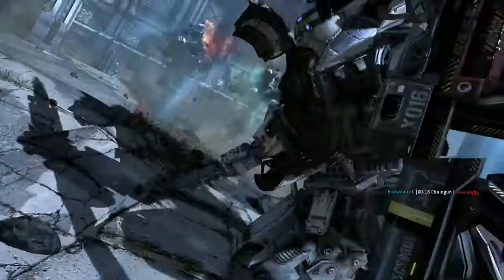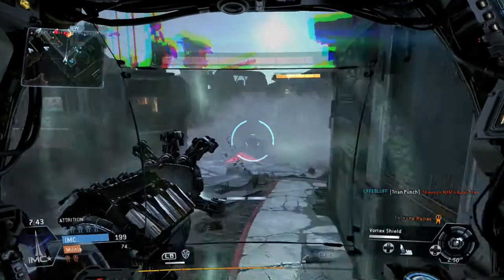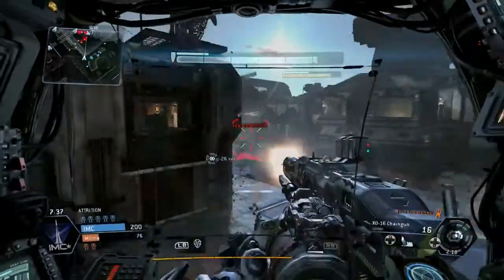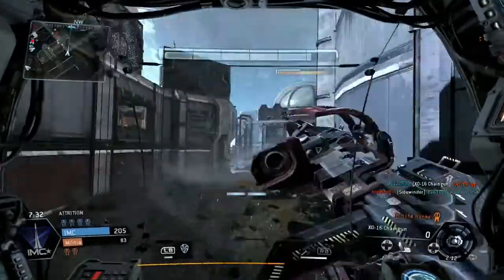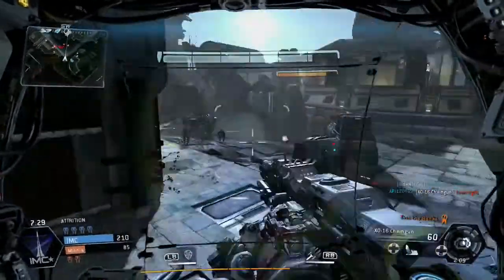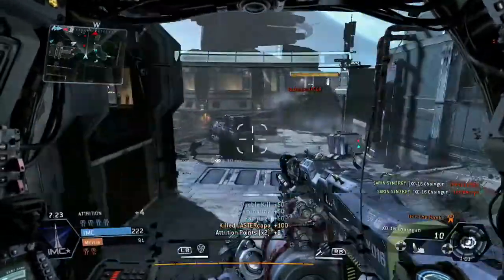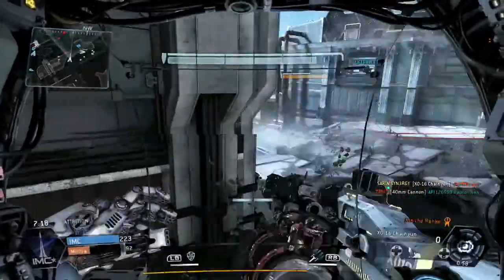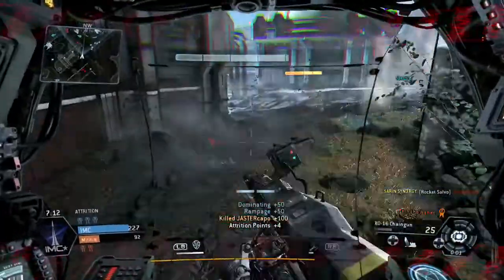Got my second titan! I'm going to jump into the titan and have a bit of fun. You can see I'm up 9 for 0, 66 attrition points at the minute. Sorry about the little random lag spike — the Elgato does tend to do that every now and then. Got a load of grunts and Spectres but I'm actually killing humans at the minute as well. Take out two more humans — get the dominating double kill rampage and attrition points.